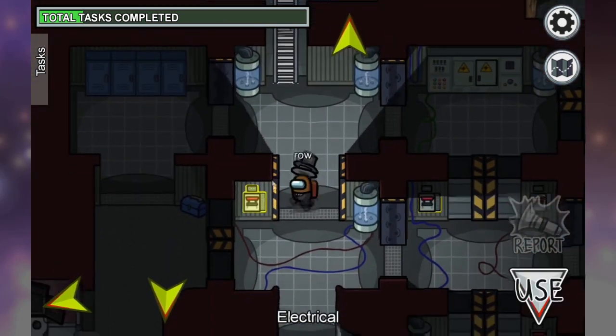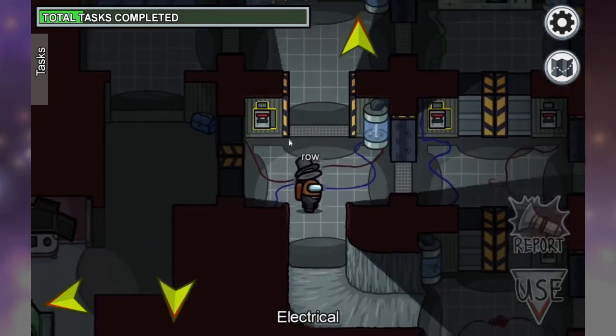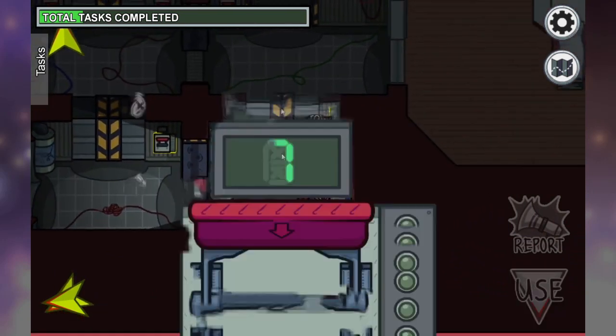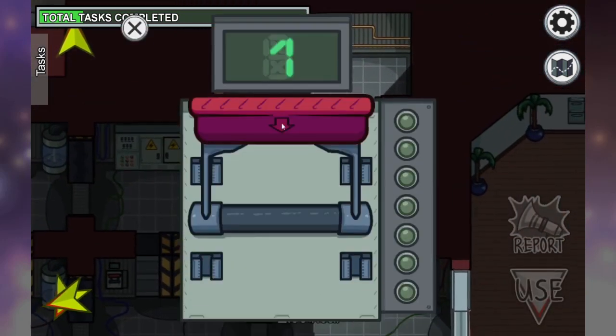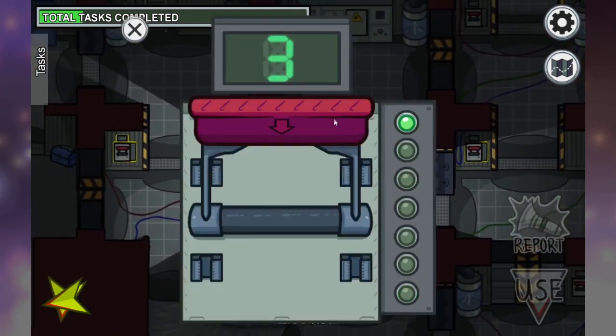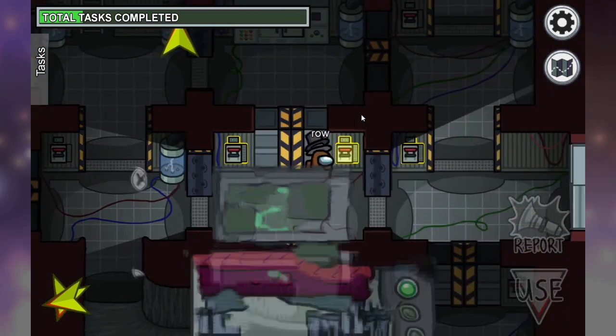When you're on electrical and need to reset the breakers, you need to figure out which ones are in the correct order — there are seven of them. Once you find the first one, pull it down, locate the second one, and repeat this process until you have found all seven.